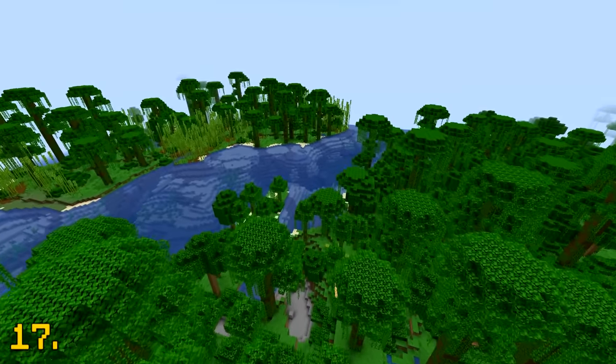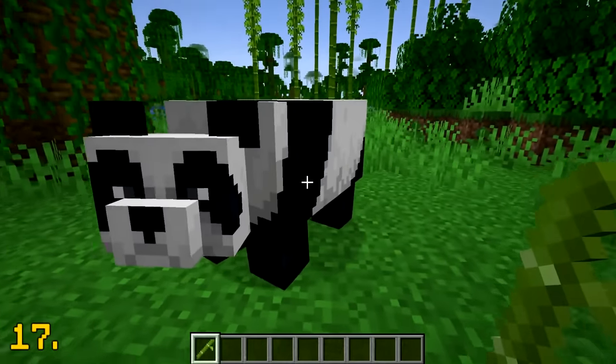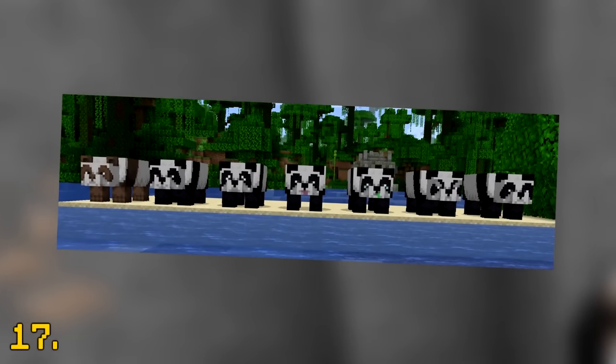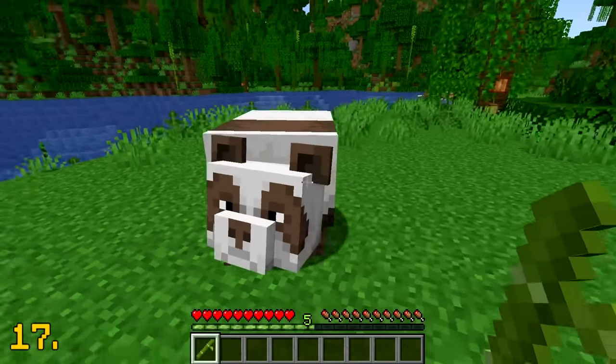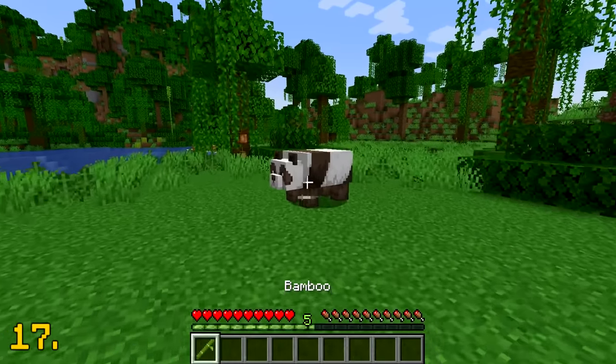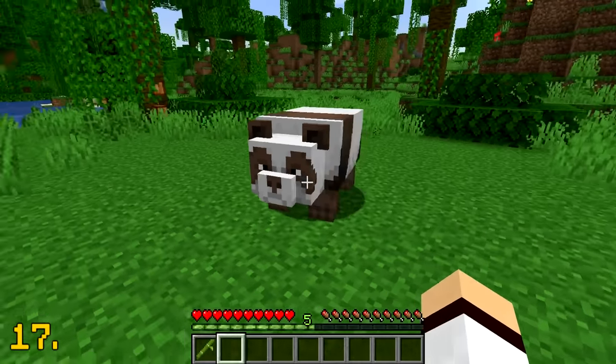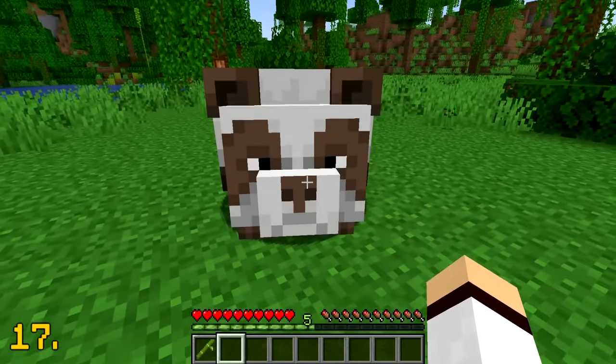If you've explored a jungle biome, then you've definitely encountered a panda. Pandas are neutral mobs that spawn in seven different variants, but if you manage to encounter a brown panda, then you are very lucky. Brown pandas only have a 2% chance to naturally spawn in your world, so they're very hard to come by.